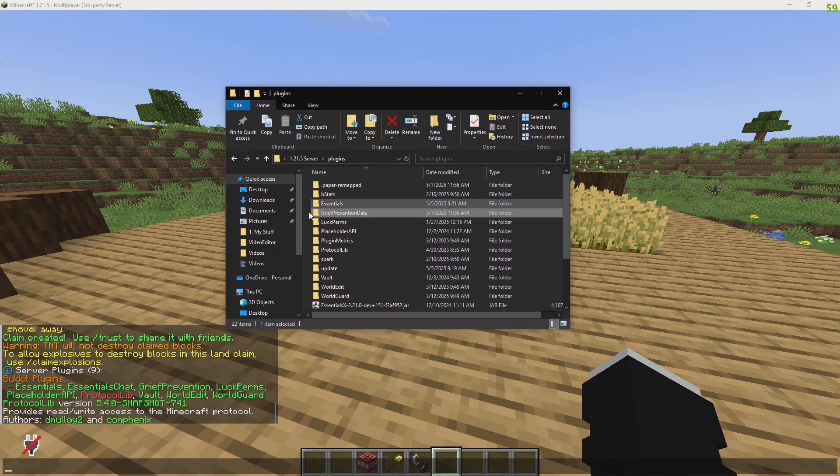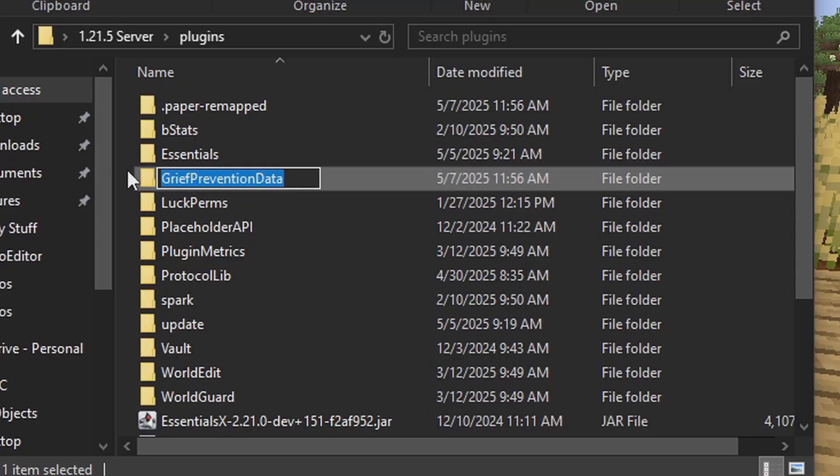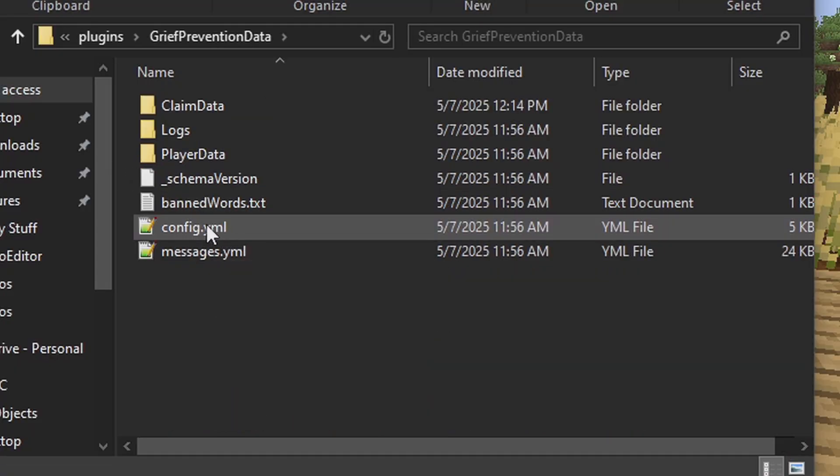Now bring up your plugins folder. We're going to be doing some configuration. Go to grief prevention data, open that up, and go to the config YML.